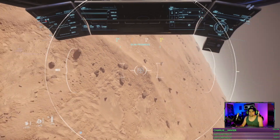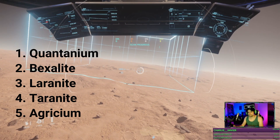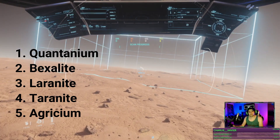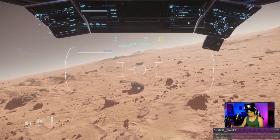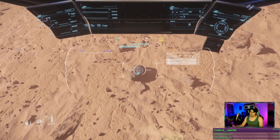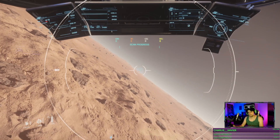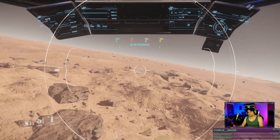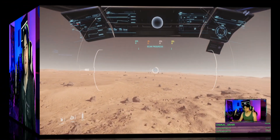What you're looking for is a rock that either has Quantanium, Bexalite, Laranite, Terranite, or Agriseum. The reason you're looking for those specific rocks is they pay the most. Do a quick scan of the rock — if it doesn't have one of those five ores in it, it's not worth breaking down or picking anything up. Just move on until you find a rock that has one of those five ores inside of it.